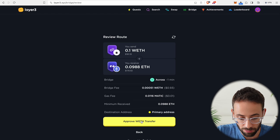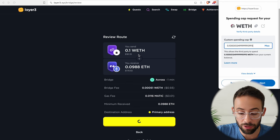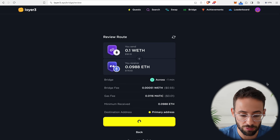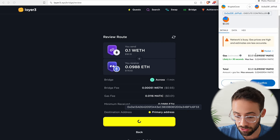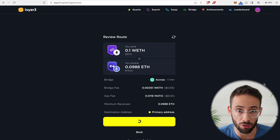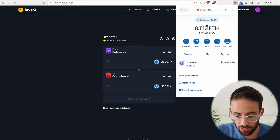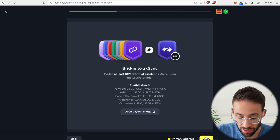Hit review route and approve transfer of assets. I have to set the spending cap — this confirms I'm allowing the application to access my wrapped ETH. Hit next and approve the transaction. This first transaction is just approving access to my wrapped ETH, and then I have to do another transaction to actually complete the bridge. Each transaction costs me one cent in gas fees because I'm transferring from the Polygon network. The transfer has gone through — I now have my 0.1 ETH on the ZK Sync network. We hit verify that we've completed this transaction and it has been completed.